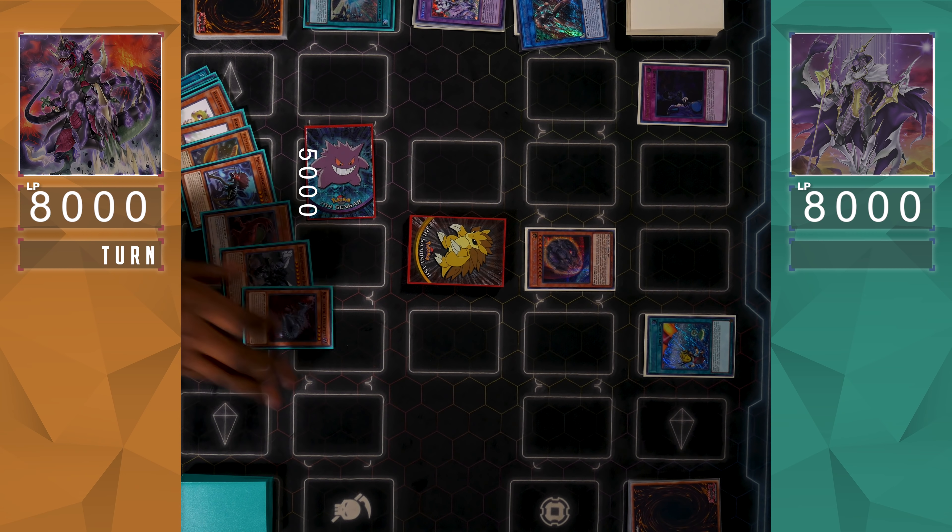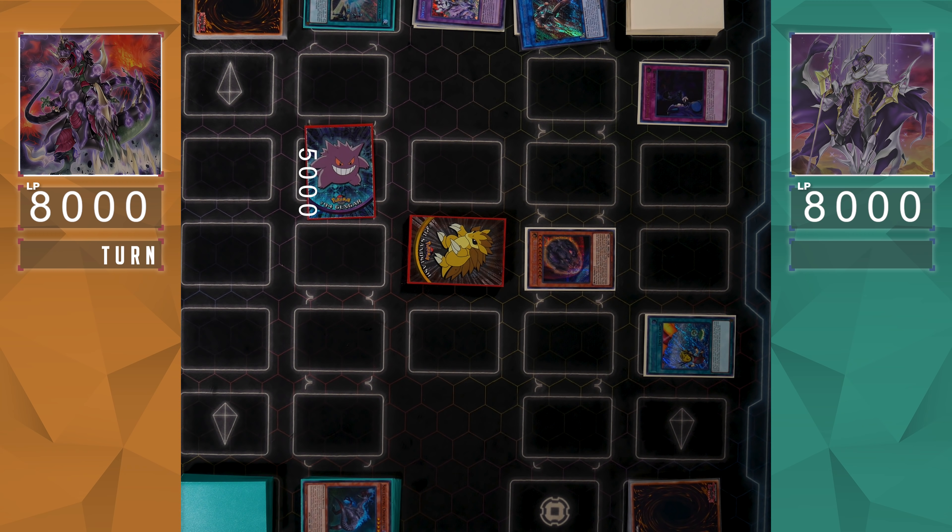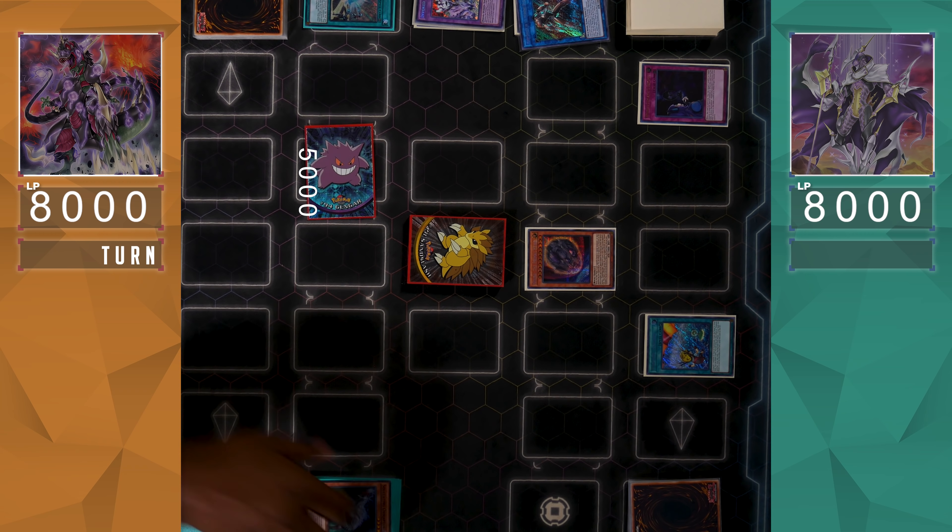Really smart play by Mechknights, noticing when to Nibiru and holding it at the perfect time. Now it's up to Dinos to see if they have a response to the Nibiru.